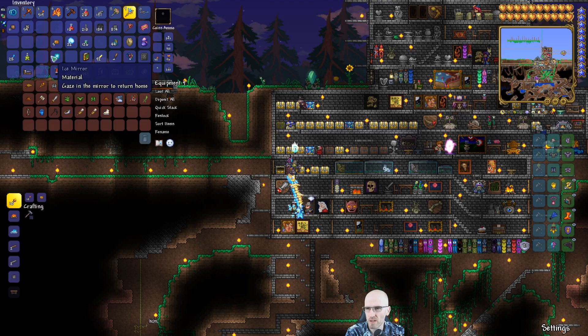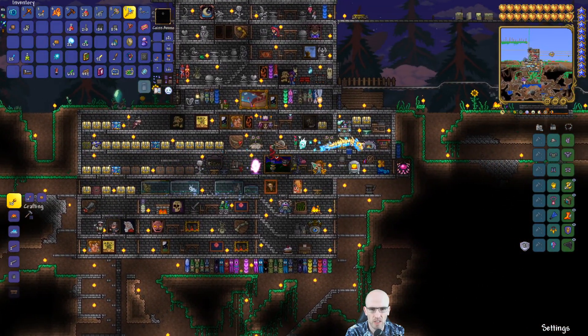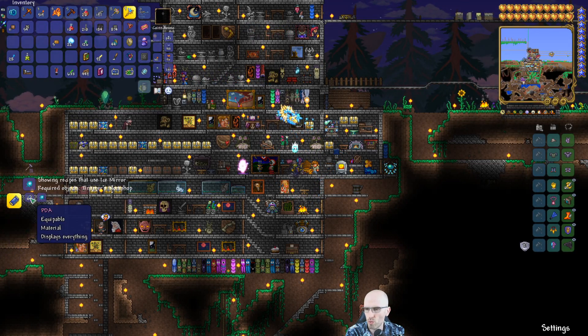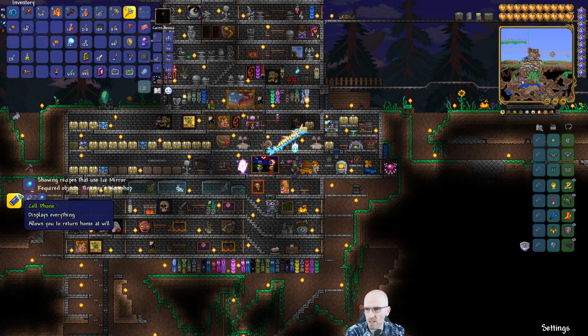We have ice mirror and gazing mirrors to return home. Do I have a magic mirror? Let me check - we can craft something like that. Yeah, we can - ooh, a PDA! That displays everything.